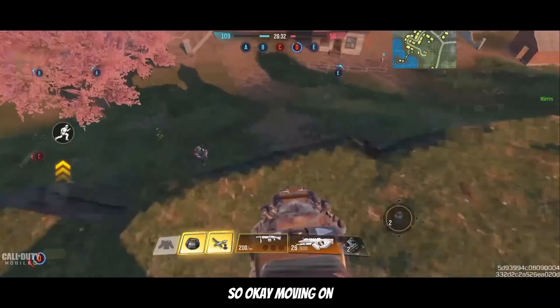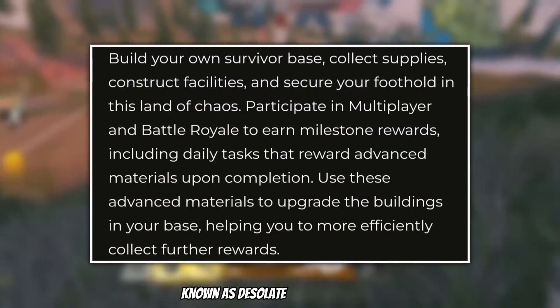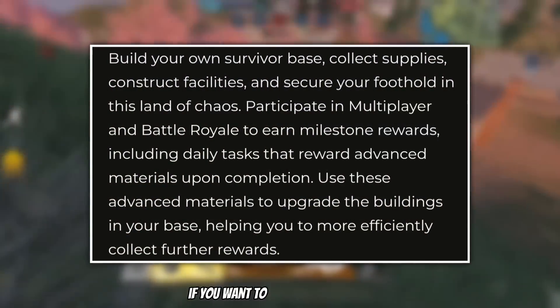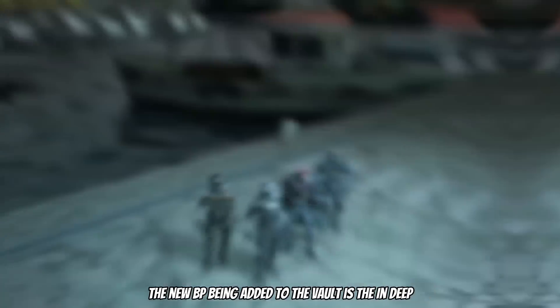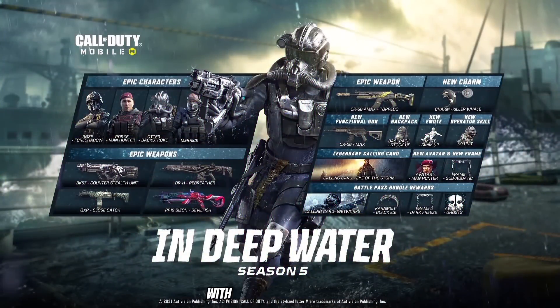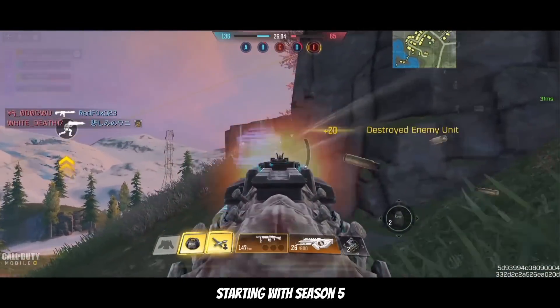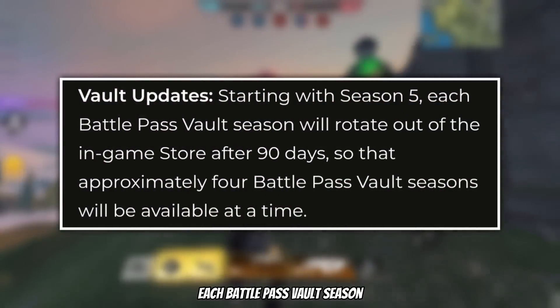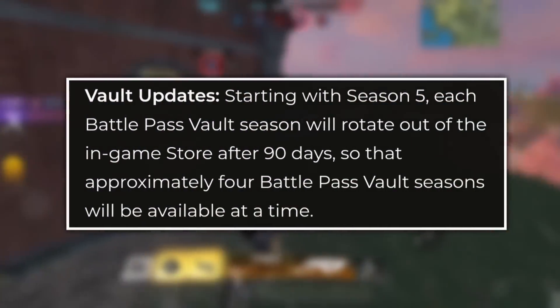Players can now also use their 1 CP crate coupons on mythic card crates. Here is the description of the new theme and event known as Desolate Endurance — pause if you want to read through that. The new BP being added to the vault is the In Deep Water Battle Pass from 2021, which matches perfectly with the theme of Season 5. Starting with Season 5, each Battle Pass vault season will rotate out of the in-game store after 90 days.